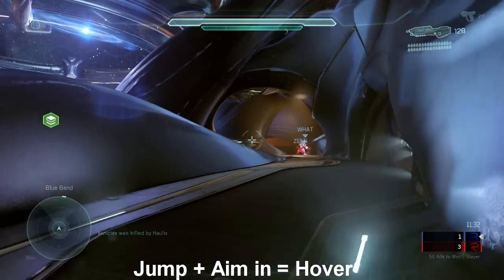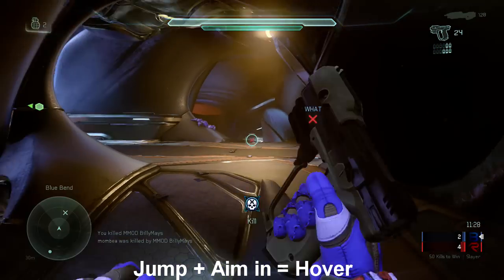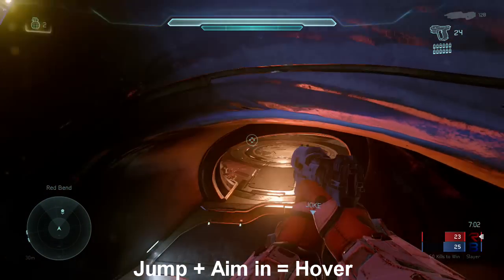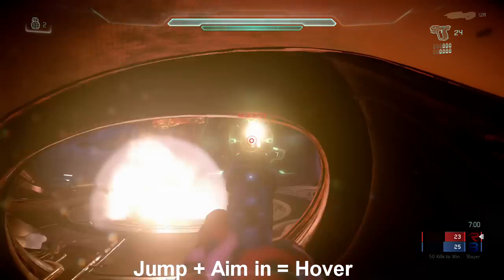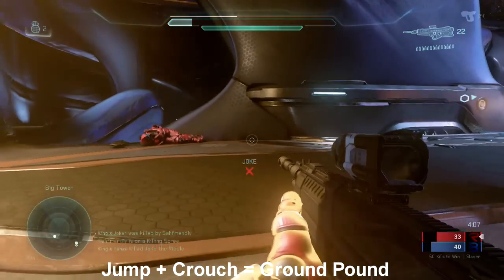First of all, I want to help you guys out with the hover. All you have to do is jump and then aim in, and your character will automatically hover. This works for me when I play on bumper jumper, so all I have to do is use the left bumper and then zoom in with the RS analog stick, and it helps me.